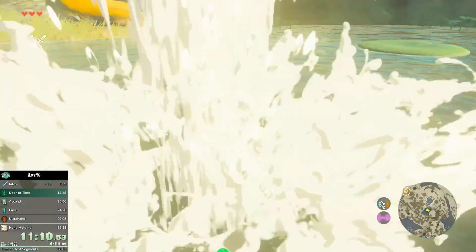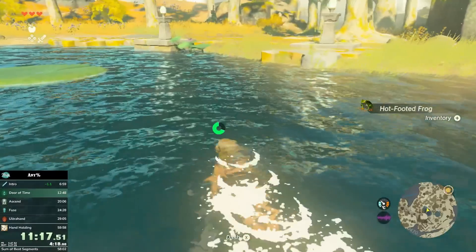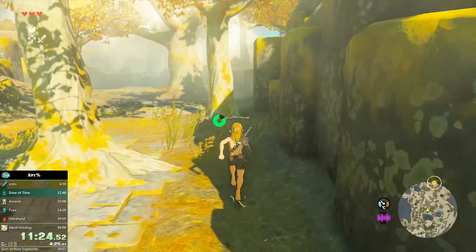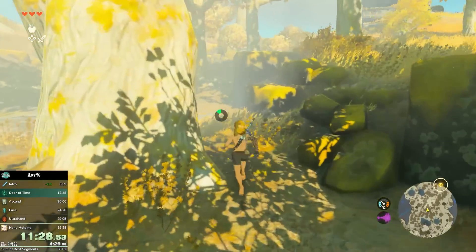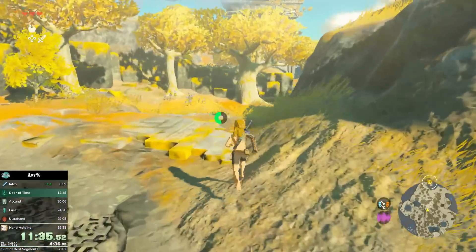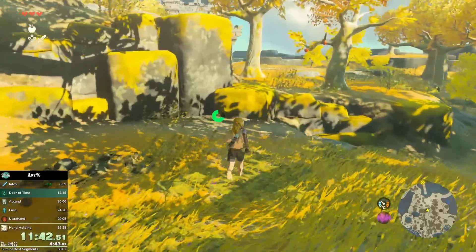Here I perform something called Mosdoor Slashes, found by Moss and Egg Door. Essentially doing jump slashes while holding back from Link allows you to carry on with your momentum more effectively. And I pick up these hot-footed frogs — they're actually incredibly valuable. I'm surprised the developers put these frogs early into the game because they're very potent for speed food.